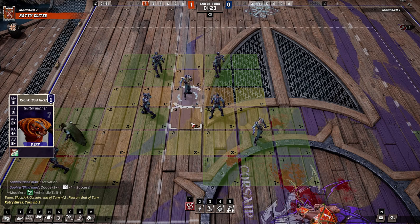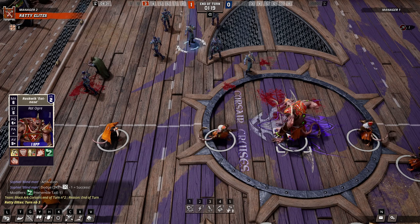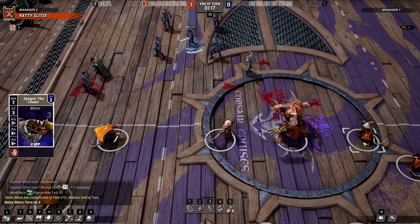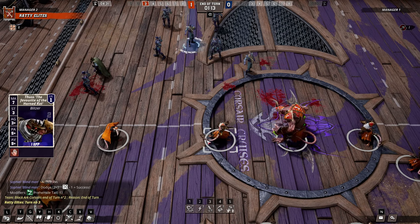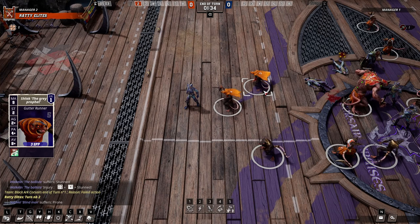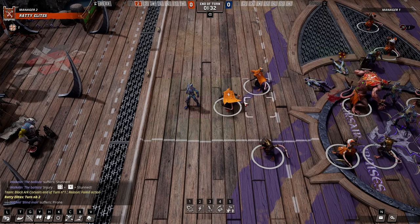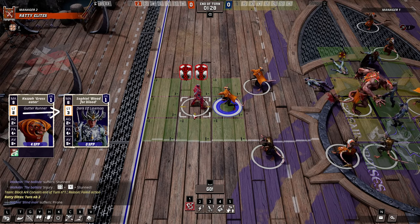Using these overlaps, you can almost entirely close an angle of approach against an opponent with low agility, though remember, a roll of 6 is always a success, including for dodge rolls. Tackle zones have an additional purpose, and that's to shut down assists. When a player tries to block another in order to shove them around or to the ground, the strength stat is compared between the two to determine how many dice are rolled and who picks the result.